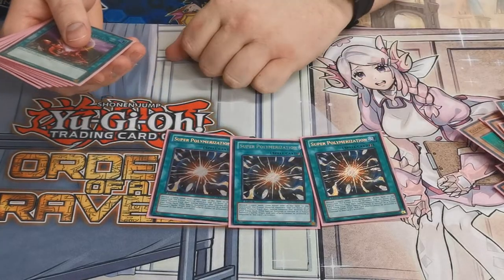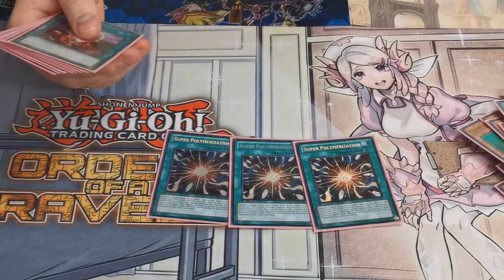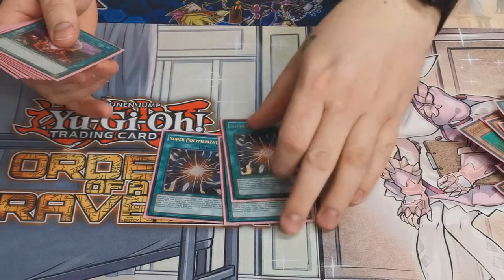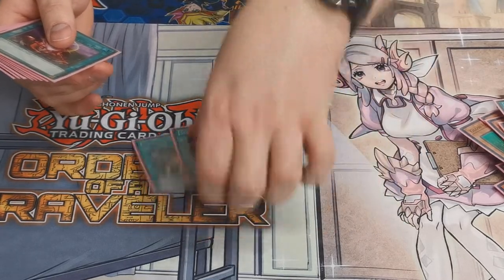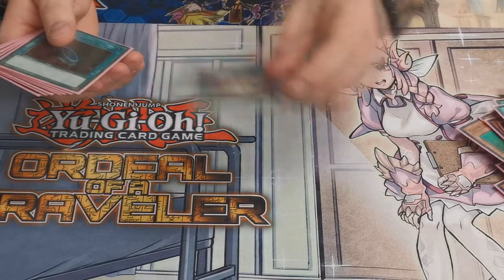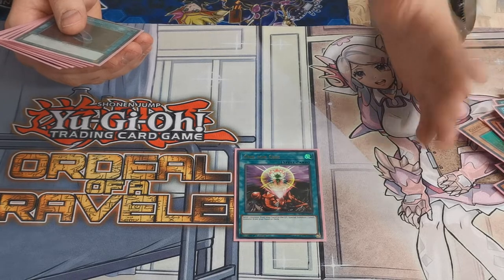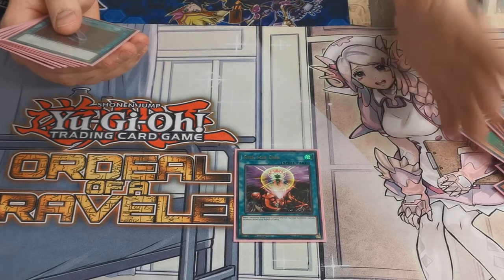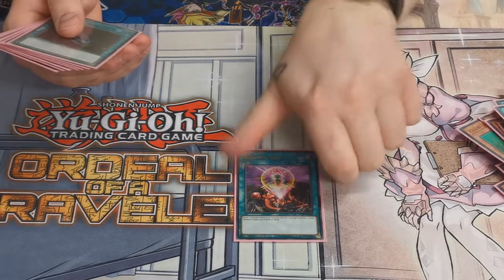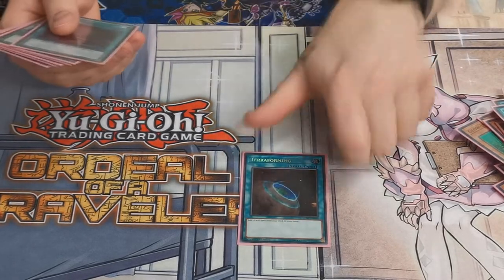Three copies of Super Polymerization — the card is insane. You can use your stuff, everything is zombies, there are targets that need zombies in the extra deck, and it's good going first and second. One copy of One for One — just for consistency. You can discard a zombie to the graveyard to special summon Glow-Up Bloom, which then lets you go into a Link or Ego and sets the whole combo off.